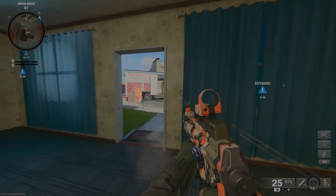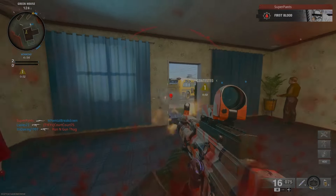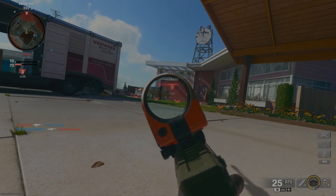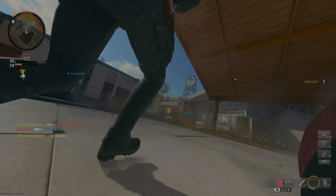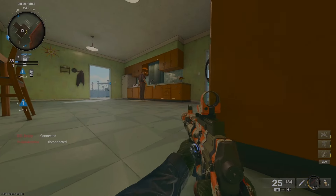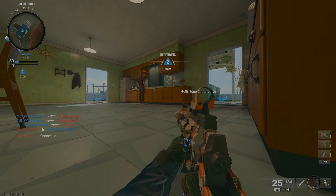One thing I did notice while playing this map: your bullets will go through many of the walls of the two houses. So if one of your enemy players goes into the house, you may still have a chance to take them out just by shooting the wall in whatever direction they run. I also thought it was pretty funny that they have these little sparkles on the kitchen appliances here.